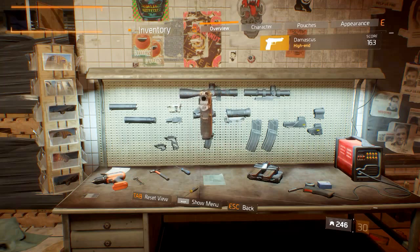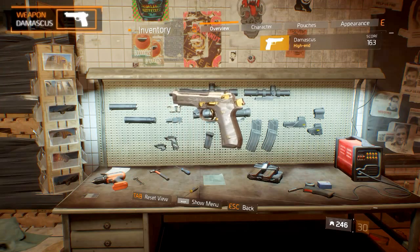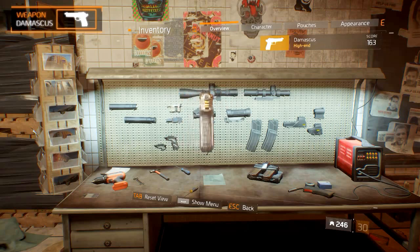Welcome to the Division named weapon guides. Today's episode is on the Damascus sidearm. We'll take a look at the aesthetics, statistics, weapon talents, and how to get it.